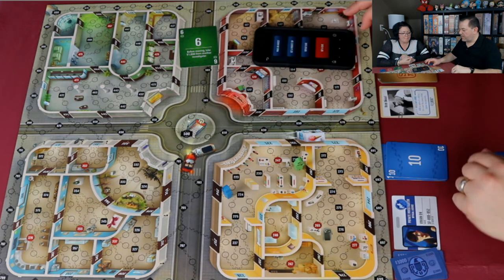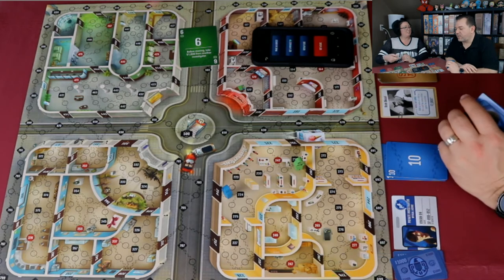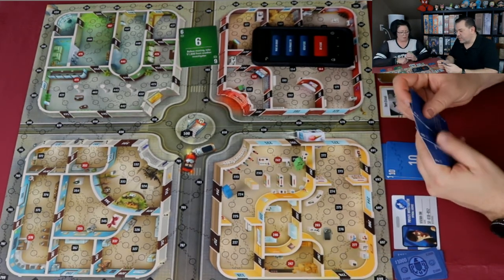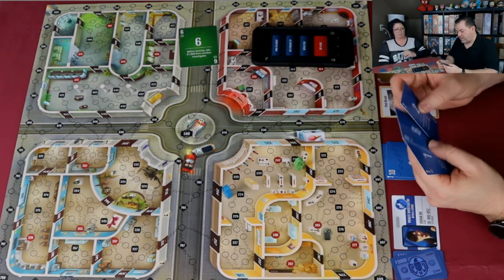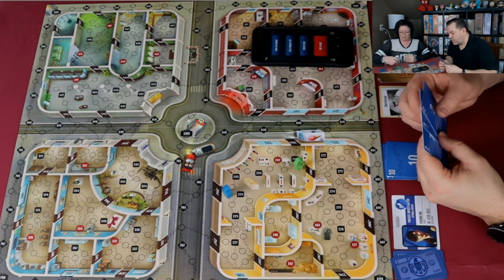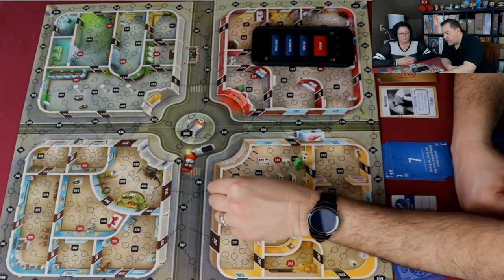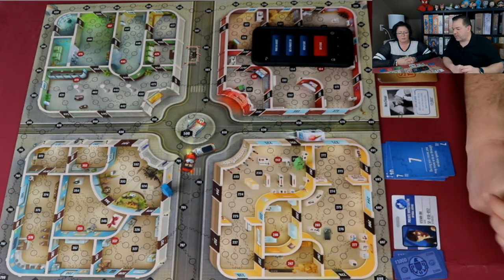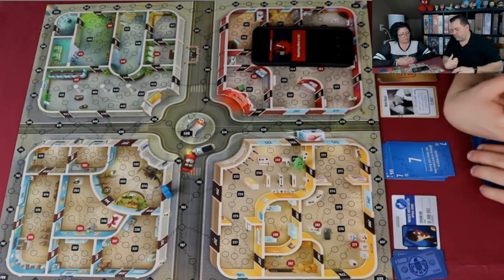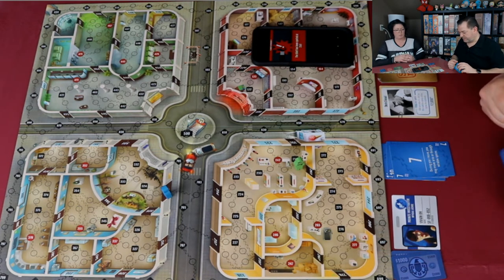Kim moves seven spaces — during movement she can move through window spaces. She moves to space 314 and makes an arrest. She got him! Kim collects her reward and counts up her money — she's at about 25,000.